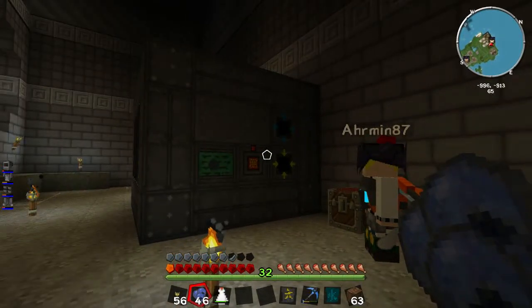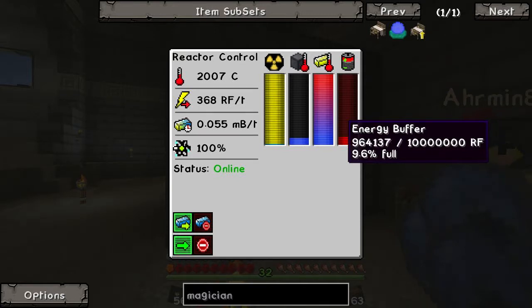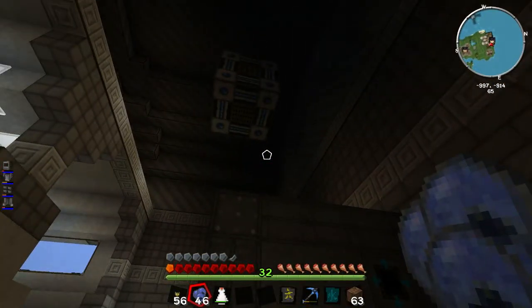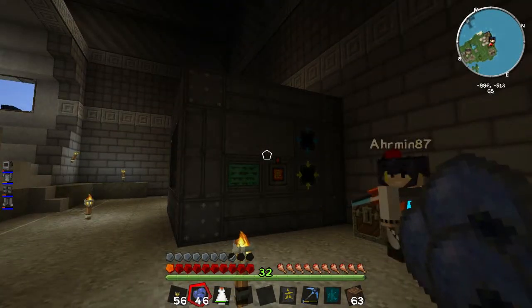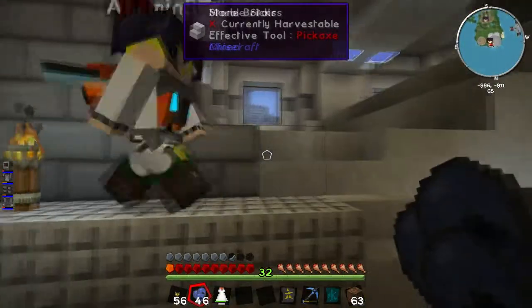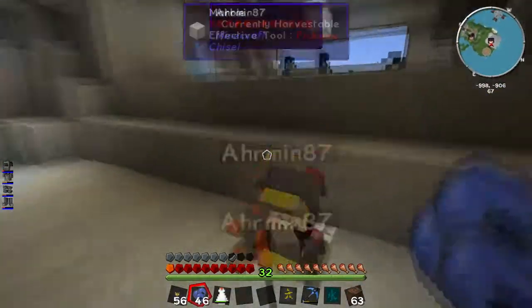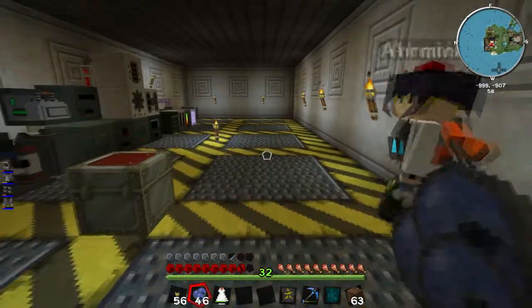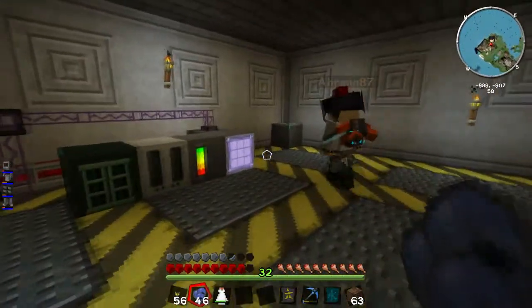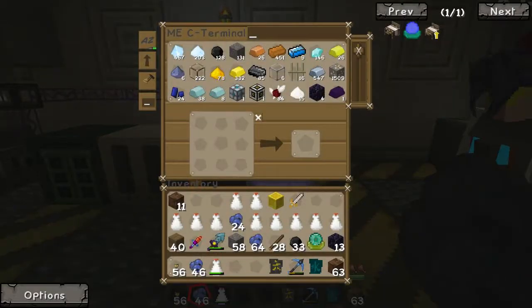In the meantime it's generating power — it's up to just under a million RF right now — that it's going to store for me. Cyanite is actually useful because it gets used in some of the higher-tier reactors you can build. I'm going to let this run for a while because there's no reason not to, and I'm going to go ahead and show you the computer. Stuff will start getting moved up here soon enough, but I'll show you the computer to give you an idea of what it looks like.